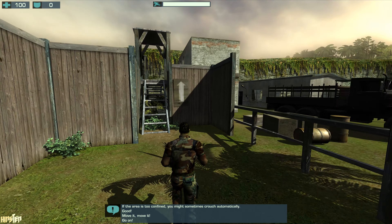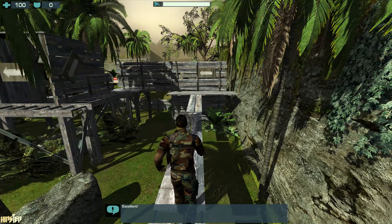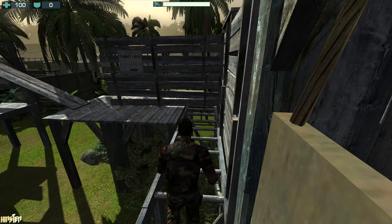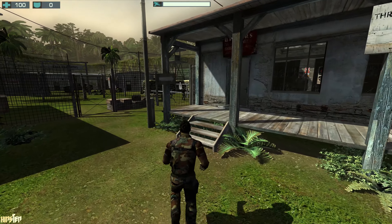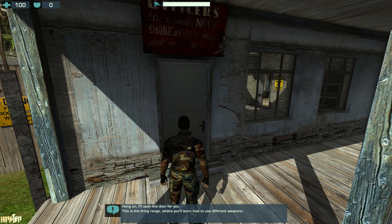Run through the hurdle track. Go on to the firing range; it's at the end of the hurdle track. This is the firing range, where you'll learn how to use different weapons.